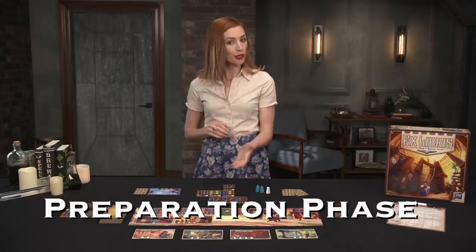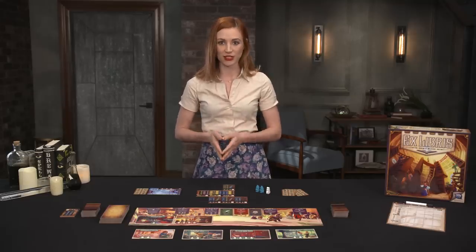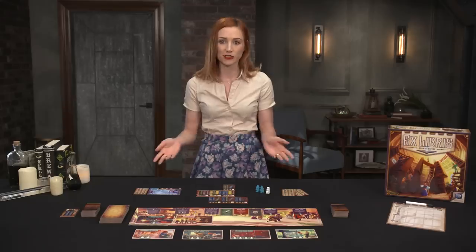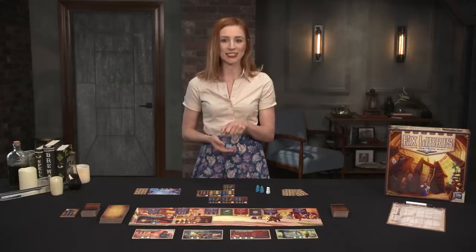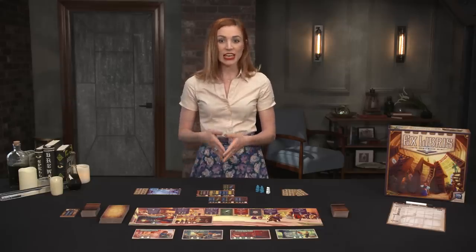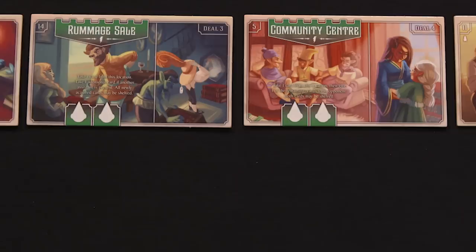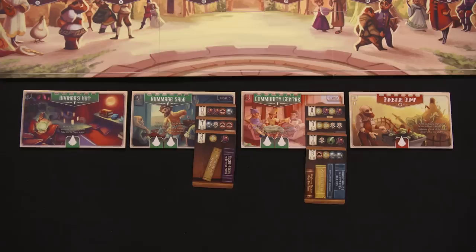Gameplay for Ex Libris occurs over several rounds, each divided into four phases. In the preparation phase, whoever has the first player token reveals location tiles from the deck and sets them face up below the town board until the number of locations equals the number of players. Since the Diviner's Hut starts the game there, you'll draw one less than usual in the first round. If any of those locations have prep instructions on the top right, deal that number of book cards onto the right side of the location tile. If multiple cards are required, splay them vertically so you can see all the card's info.